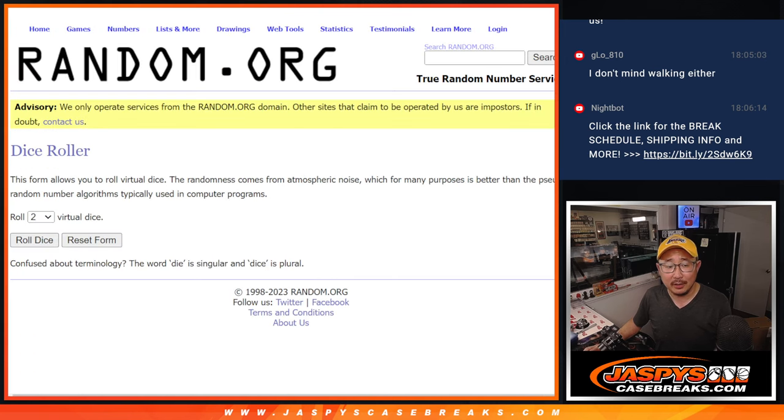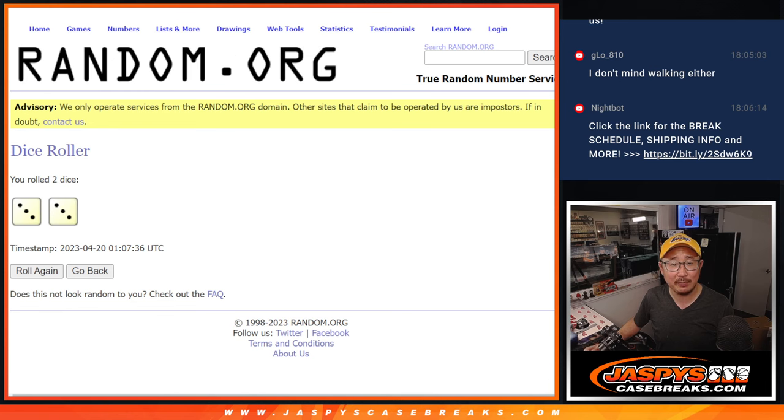All right, there's all the teams right there — clubs and countries. Let's roll it. Let's randomize names and teams.